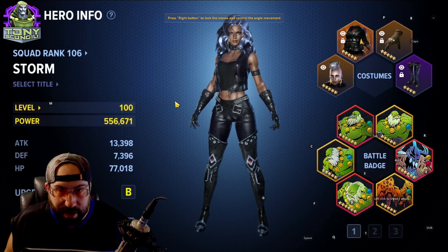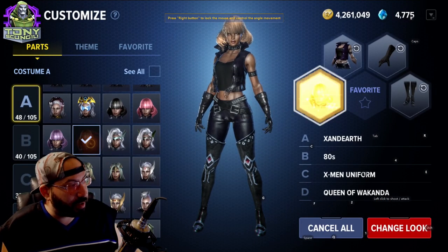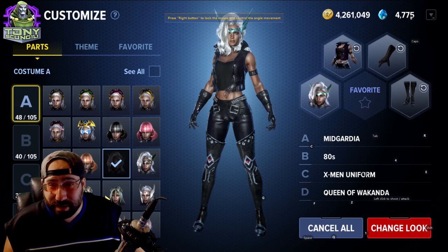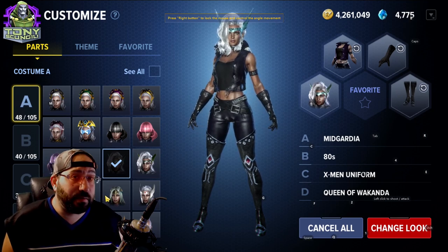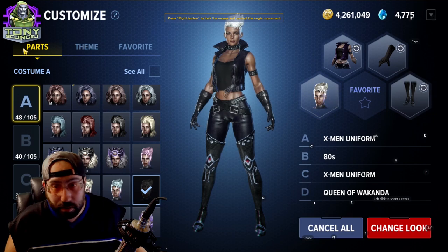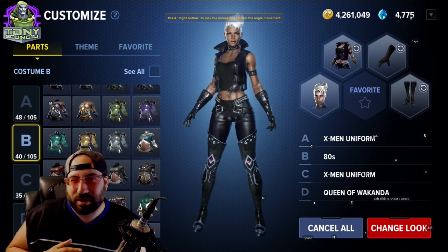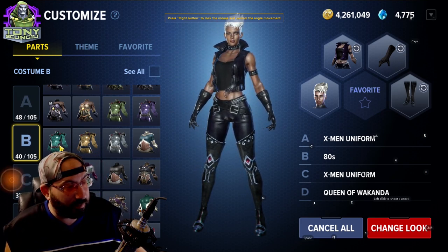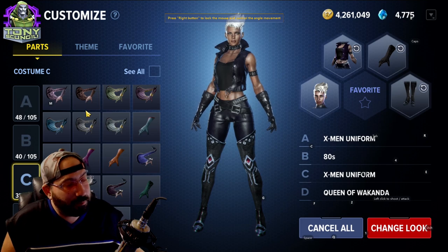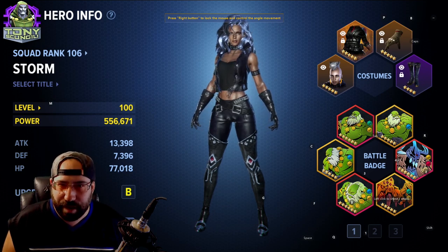One of the coolest features of this game is the sheer customizability. For all costumes that exist, there are between six and ten different sets or color combinations — you can find whichever ones work best and put them together. One of the long-term fun things you can do is grind to complete different costumes. Every set has multiple options and two super secret rare sets you get over time.